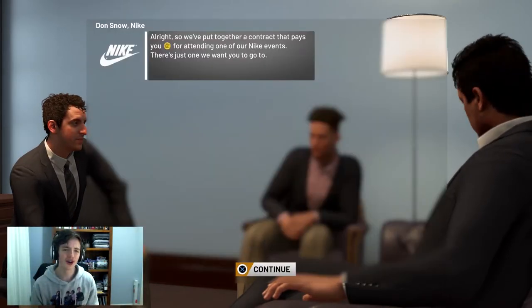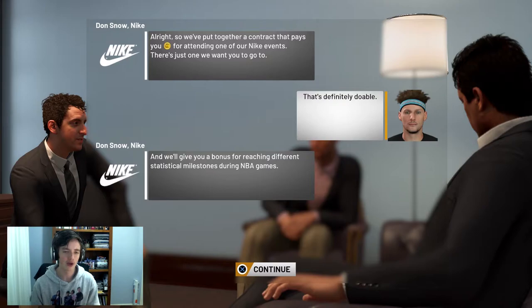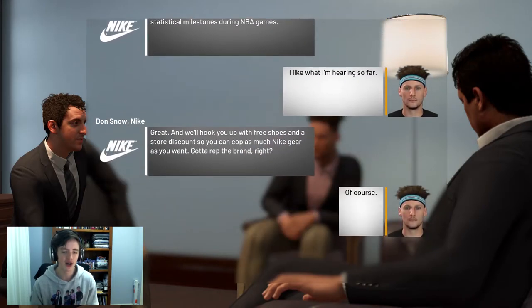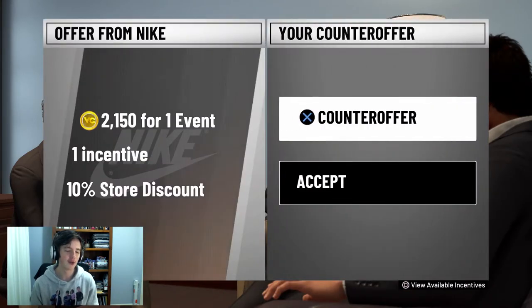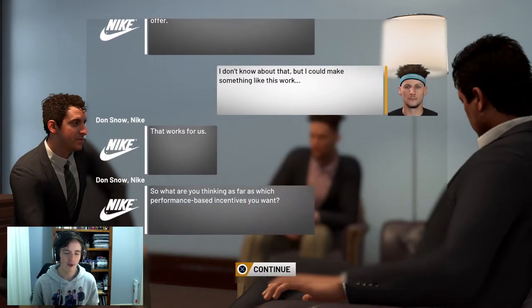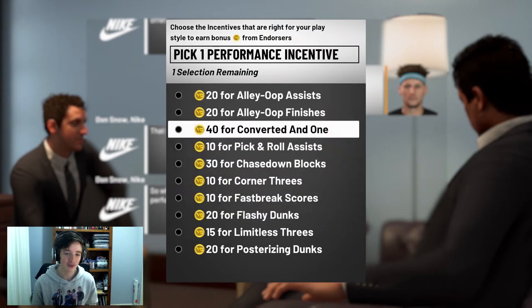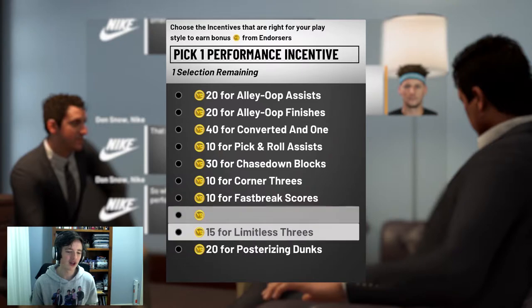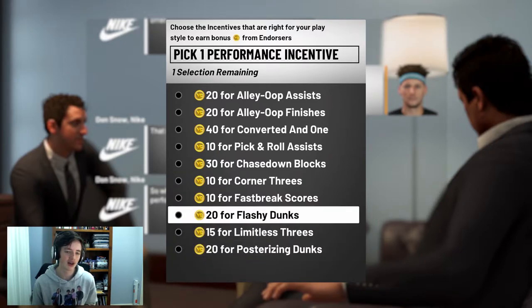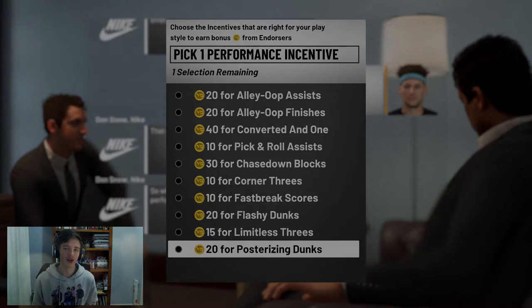We're getting a new contract with Nike. They've put together a deal that pays VC for attending one of their Nike events, plus a bonus for reaching different statistical milestones — same as last year. We're going to get 2,150 VC for one event, one incentive, and 10% off in store. For our VC incentive I'm choosing posterizer dunks — it's the same VC as flashy dunks anyway.